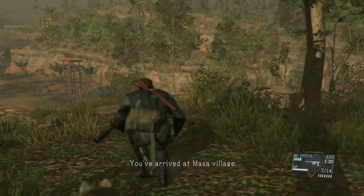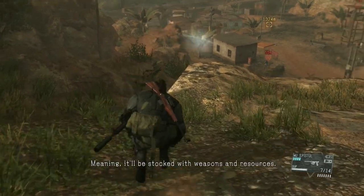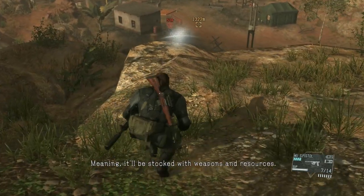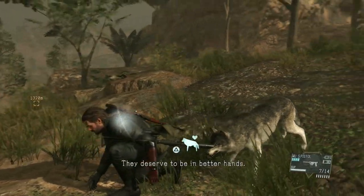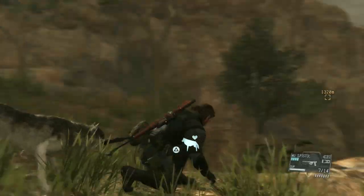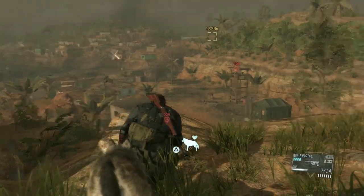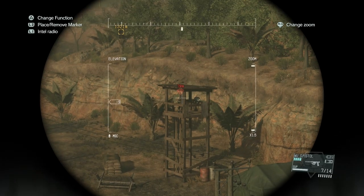You've arrived at Masa Village. It's been turned into a supply hub for Unita, meaning it'll be stocked with weapons and resources. Should be a thing or two that'll come in handy — don't be shy, they deserve to be in better hands. The map has been updated. D-Dog, because of his powerful sensors, can already mark people before I've even got there.